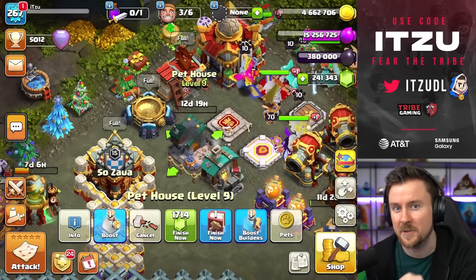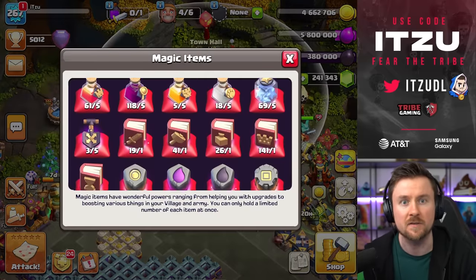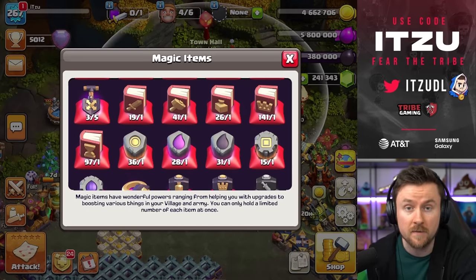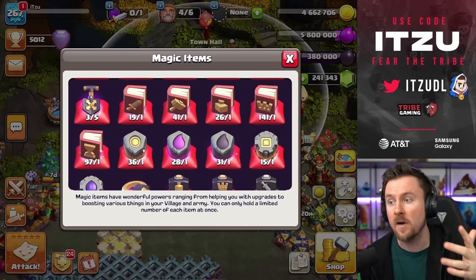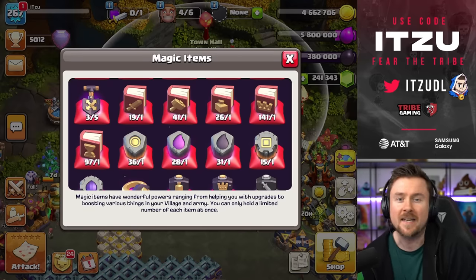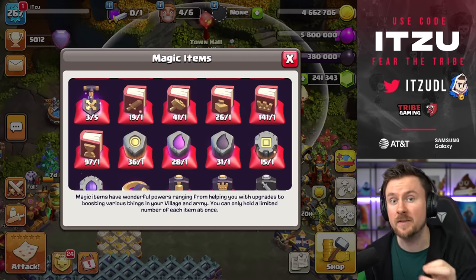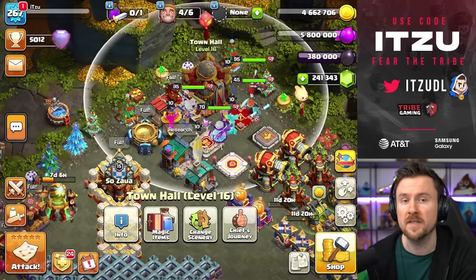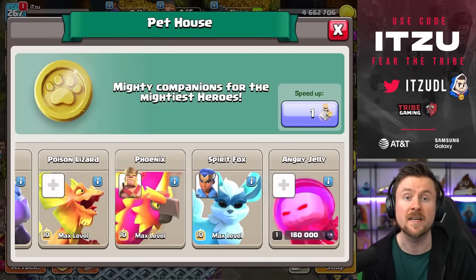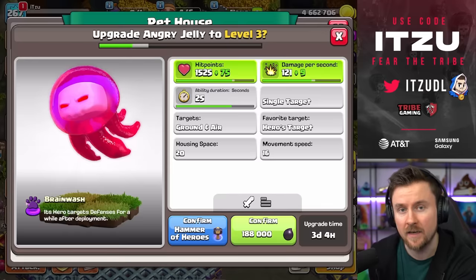Let's get into getting the upgrades done. First off we need to upgrade the pet house — that's the first thing we should do. I have a ton of magic items packed to make sure we can get quick progression, as well as the offers from the Supercell Store. I think at this point I can't even get rid of all of those hero books because I've bought a little bit too many. But what I can do is get this new pet maxed out so we can use it in the clan war.